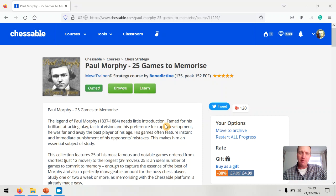What you get from this course is 25 Games to Memorise — the clue is in the title. It's inspired by one of my favourite chess players, Paul Morphy. I was going to go through Paul Morphy games anyway, so I thought why not make a course alongside that as well. This one is really a bit of fun, and it's dirt cheap, so you can always buy it at very good value.